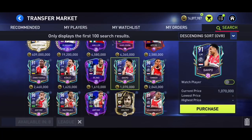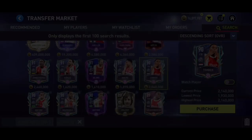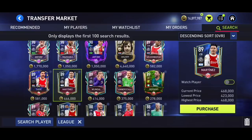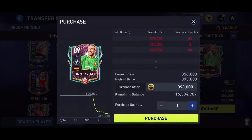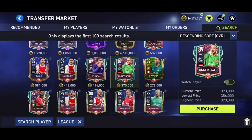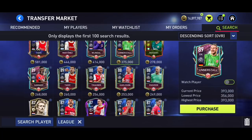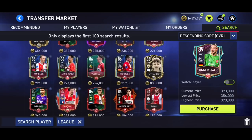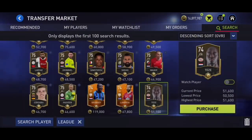For example, Gacpo is 1.1 million — there's no way you're going to buy him right now. Every one of these players is very hard to get, but you should wait for their refresh times. Even silver players are going up in price, not just golds and elites.